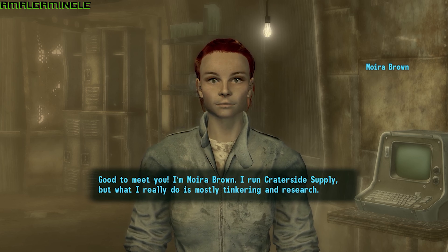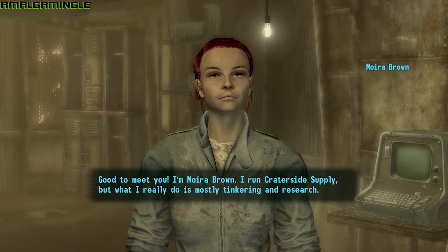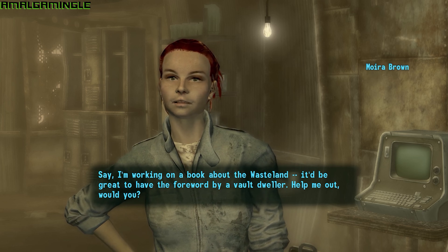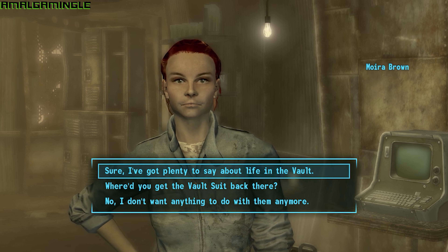She'll instantly know you're not from around here and that you're from the Vault. It won't take long for you to notice she's a little eccentric, but she has a job for you if you're interested — she basically blurts it out at you anyway. Moira wants to do a book on the wasteland. She wants to help people survive out in the wastes and thinks this book will help, and you're going to be her assistant slash guinea pig.